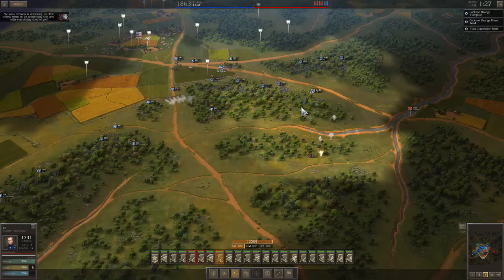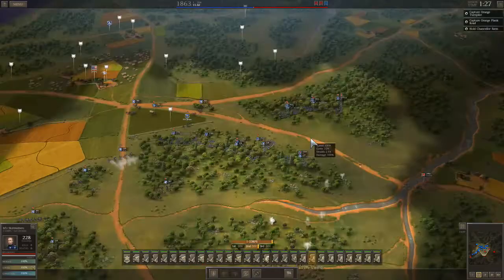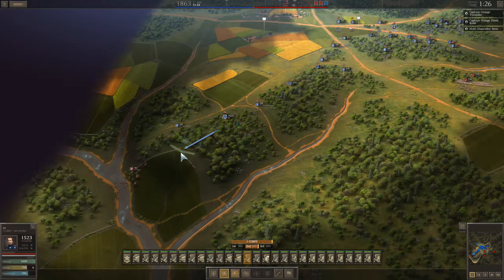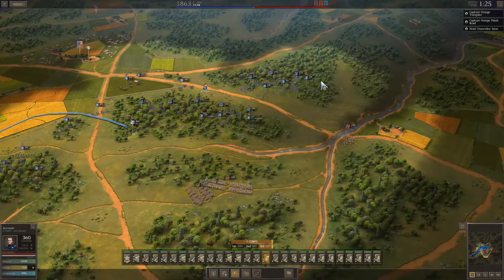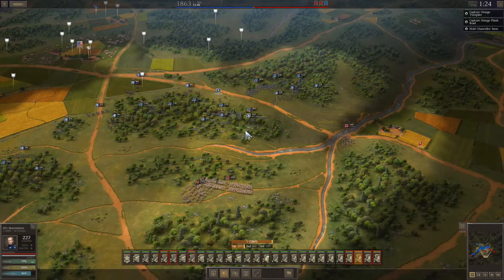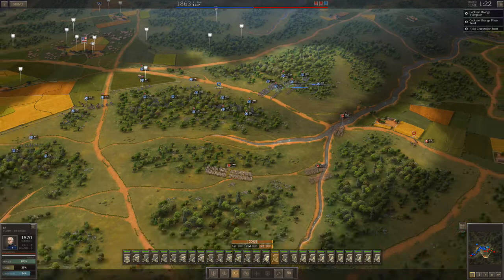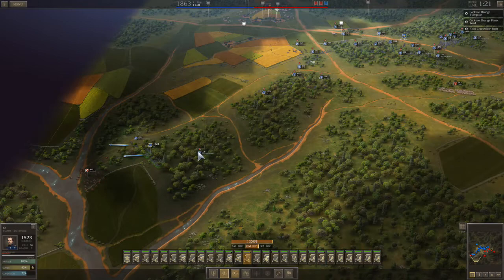We're going to be looking at all three-star units; they're going to be attacking aggressively. He always tries to sneak something around your flank if at all possible — we're going to put a stop to that. Normally he does not attack across the river on the Union left, but on Legendary he's going to aggressively attack everywhere. Everybody's three stars, training at 73 right now on its way to 93 at the end of this battle. He's going to attack everywhere, including across the river.